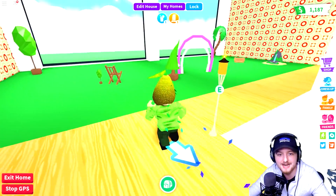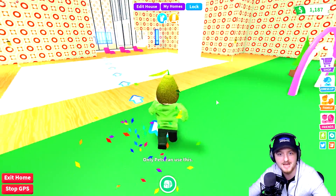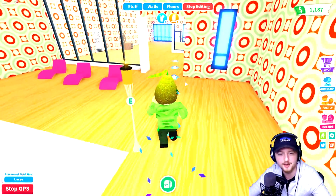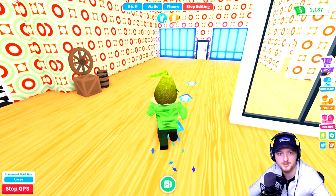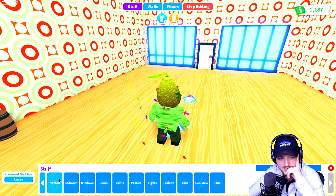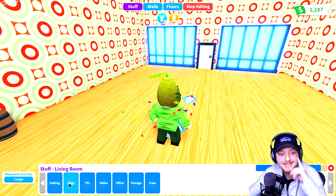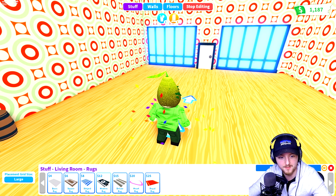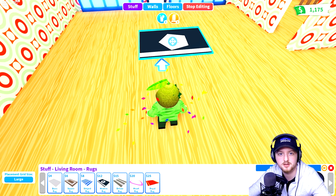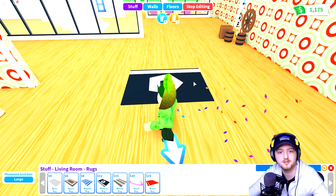I'm guessing this area is for a pet to play around in - so I bought a pet drinking thing. But I feel like there's still loads of stuff we need - furniture, we need to make this place look a little bit nicer. Where do we go? We need bedroom, kitchen - is there a living room? Yes! Rugs! Oh now we're talking - modern rug. Yeah, let's have like a welcome rug. I like that!